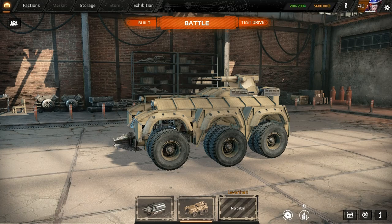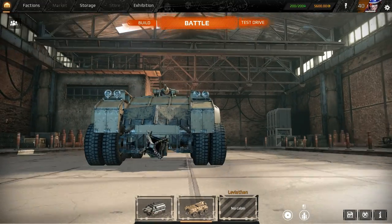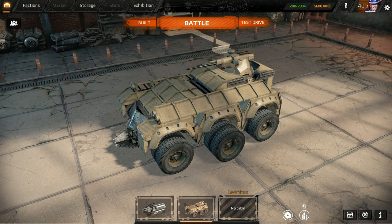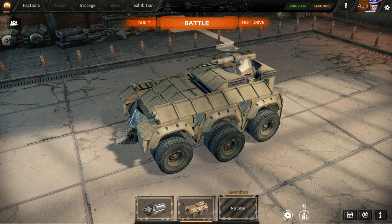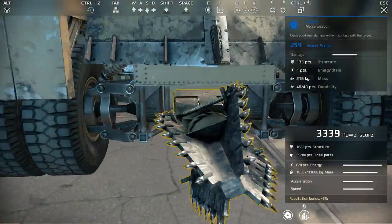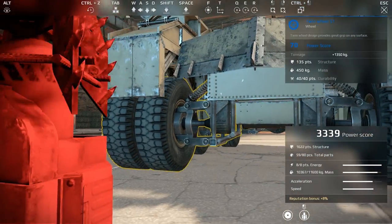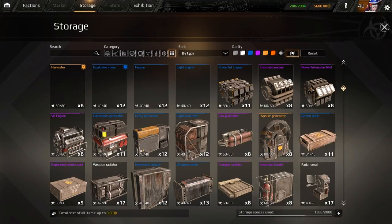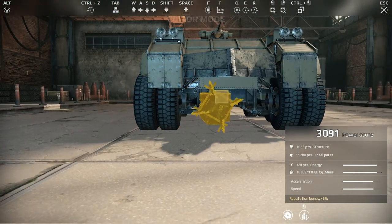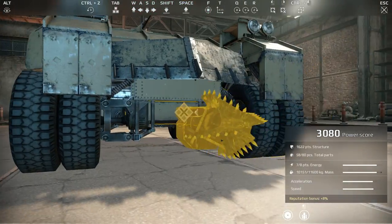What's going on guys, welcome back to Crossout. Today I built an armored fighting vehicle type thing. I haven't really made anything like this before. I've played against them - you guys have probably seen the bots designed like this. They're actually really hard to take out simply because they have so many pieces and filler pieces. I thought I would try to see if it's actually a viable build, and I think it's gonna do great. I'm really excited to test it out.